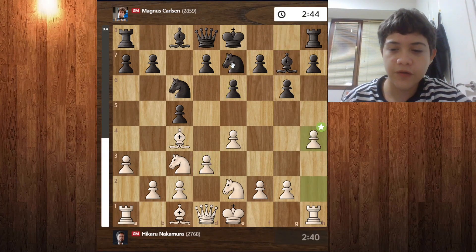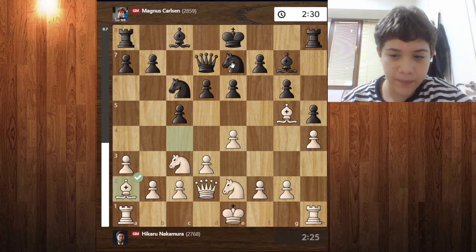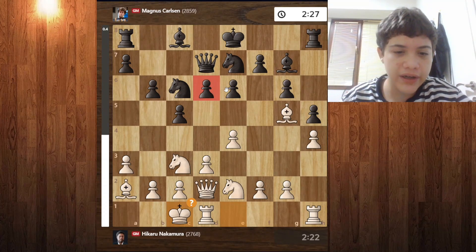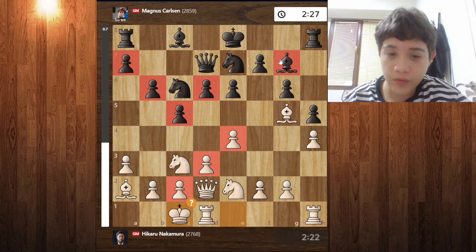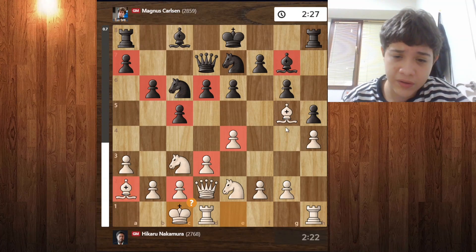The moves continue: d3, knight to e7, h4, h5, bishop g5, d6, queen d2, queen d7, bishop a2, b6, and long castles. In this position, Magnus has a bit of an advantage because his pawn structure is much better than White's weirdly placed three pawns. Magnus also has a much better dark-squared bishop — White's bishop is just horrible here.